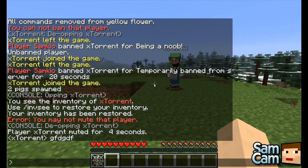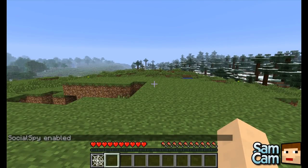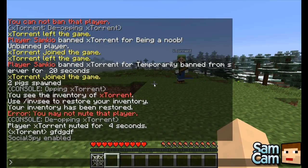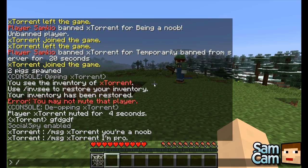Another cool one is social spy. When people send messages, you can't normally see them. But if the moderator has social spy on, whenever someone sends a message to someone, the moderators who have social spy enabled can see these messages between players. Message yourself: 'you're a noob' — well done. I'm going to turn that off by doing the same command.